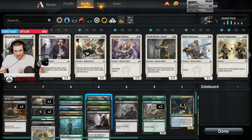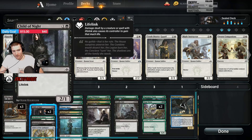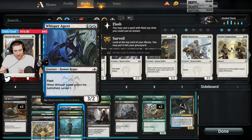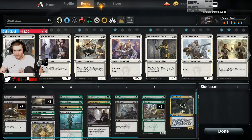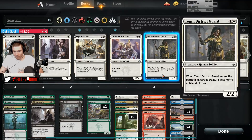Bats are pretty uninteresting. Imp is a maybe. Two Child of Nights is probably a little heavy — probably go down to one. Whisper Agent doesn't really fit this deck very well, especially if we're splashing other colors. Red is very easy to splash. So is white, honestly. But the payoff might not be good enough.